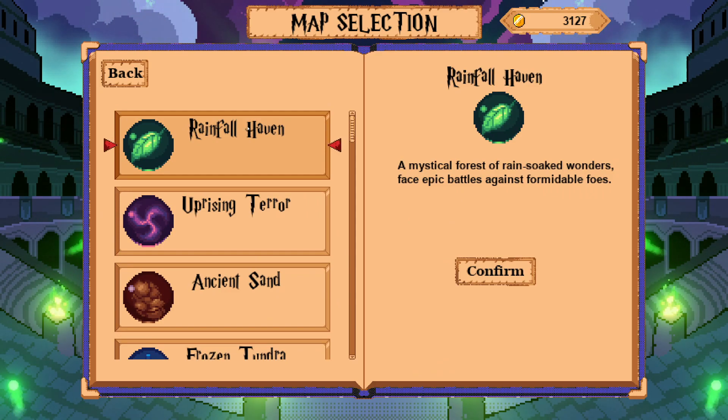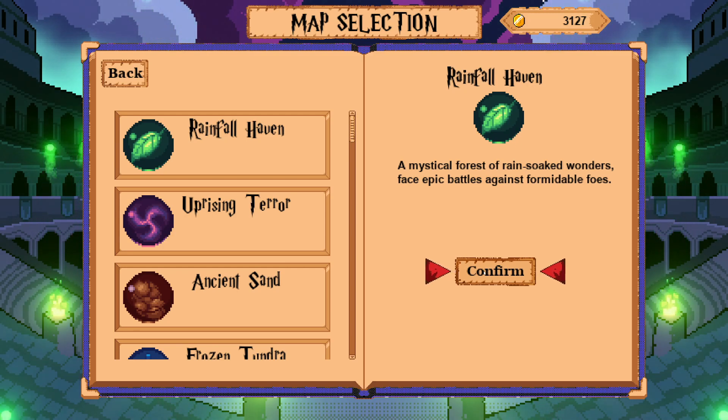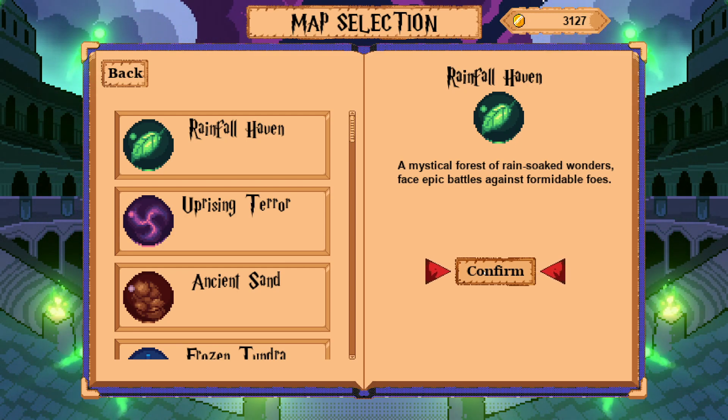I'm wondering if we need to clear all of these in a turn, because he did have some stuff spinning around him. So we're going to go to Rainfall Haven, and we're going to try and get to 30 minutes.